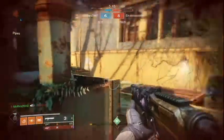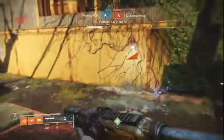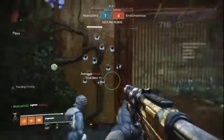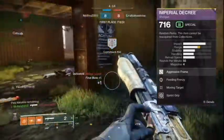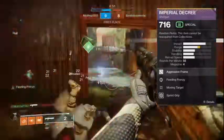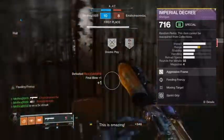The weapon I just showed on screen was my PvE roll. Now here on screen is my PvP roll. As you can see it has a maxed-out range masterwork, and it also has Feeding Frenzy, which is very helpful — after killing a person you can reload a lot faster once you pick up the special ammo.